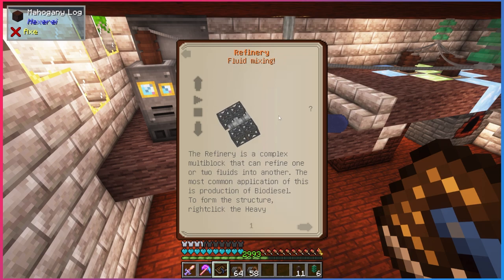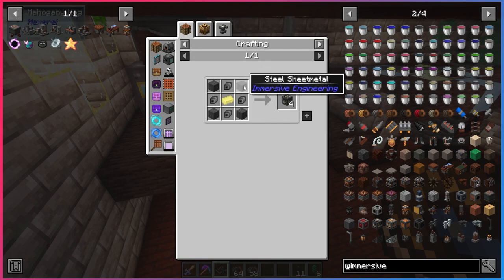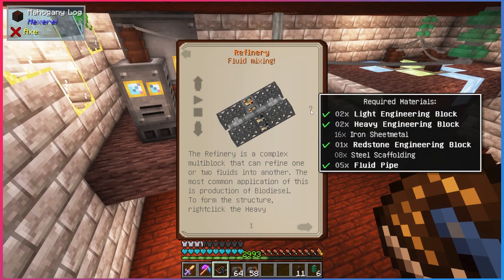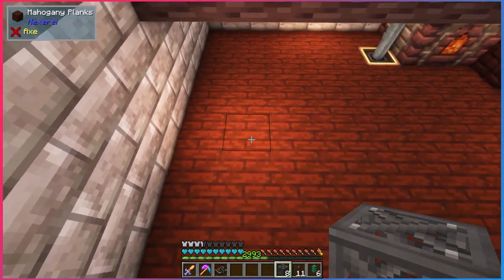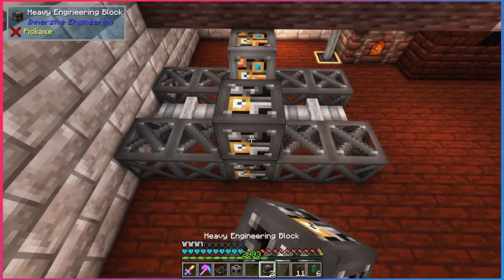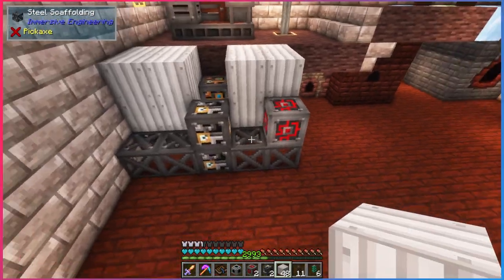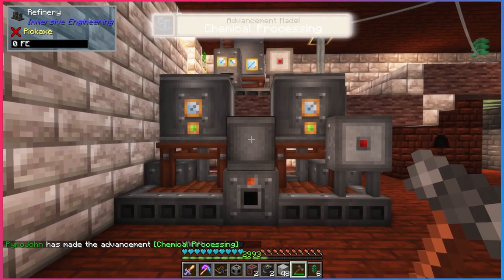The refinery looks like it's going to need a lot of scaffolding and a lot of engineer's blocks. We're going to need some heavy engineering blocks, which are a lot like the light engineering blocks except they require steel instead of iron and electrum. We also need 16 iron sheet metal, five fluid pipes, eight more steel scaffolding, and we already have a redstone engineering block. This thing's going to be five blocks wide so we can put it right here.